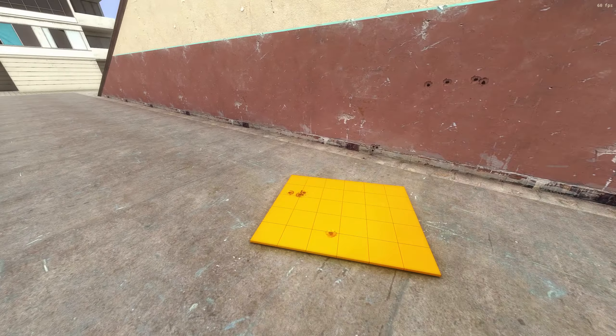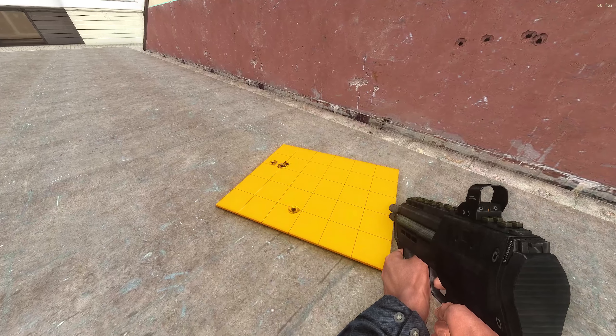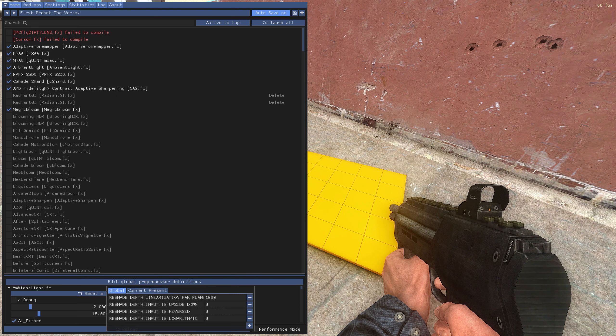Okay, I fixed it. If your depth map is upside down or reversed, then do this: go to the ReShade menu, scroll down to the effects configuration, and click 'Edit Global Preprocessor Definitions.' If your depth map is upside down, put that setting to one.